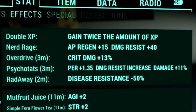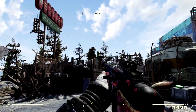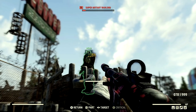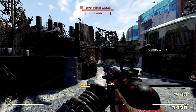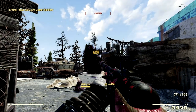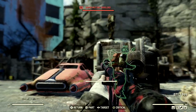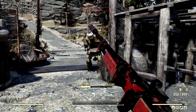Now over to the demonstrations with our all-powerful commando build. We've made our way over to the West Tek Research Center, because there's a ton of super mutants over here that need to be vanquished. We're gonna start with this guy — look at that, 236, 236, one more, come on — 425 directly to the face. What about this guy? Let me just get a little bit closer. Goodbye! A 689 in the damage numbers — holy crap!